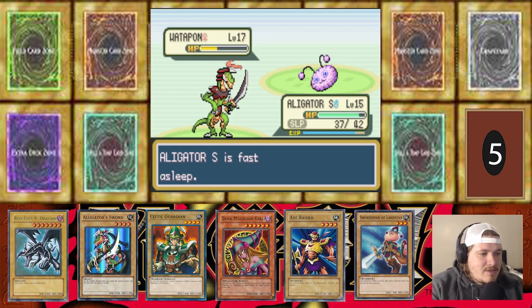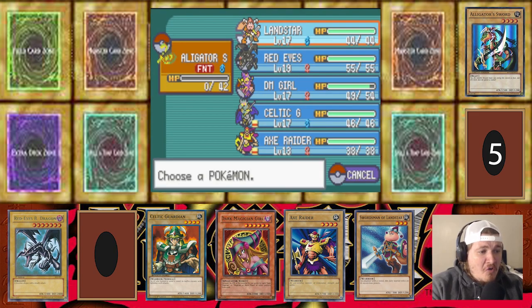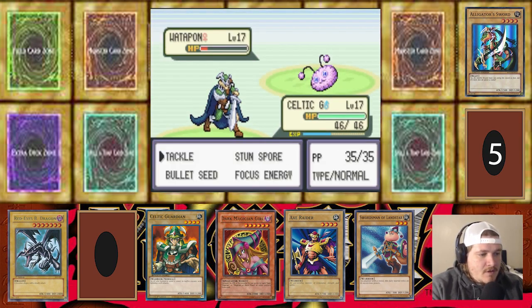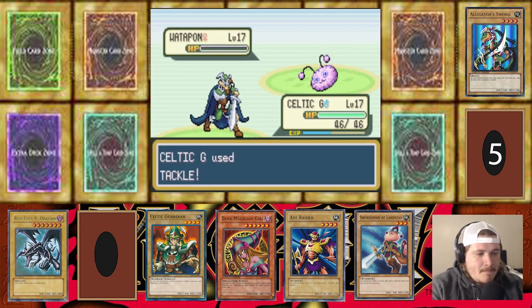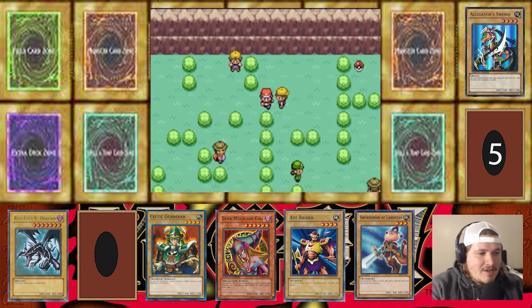Let's wake up, Alligator Sword. So close, buddy. Alligator Sword! Oh no! I totally thought we could take another one — totally thought we could have been fine. That's not good. That was our Water type too, bro. That was our Water type — that is not good.